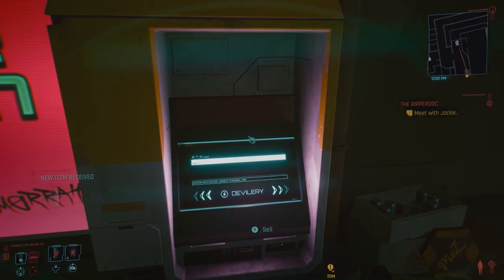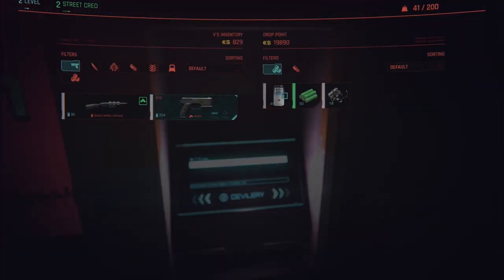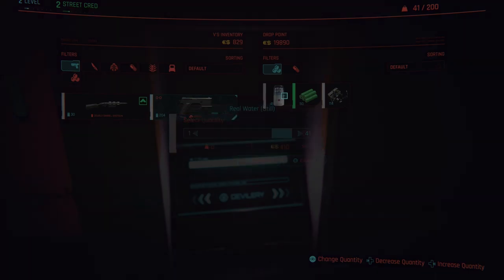Go back, same thing — menu button and sell at the same time, like that. Go right here, buy, confirm, confirm.